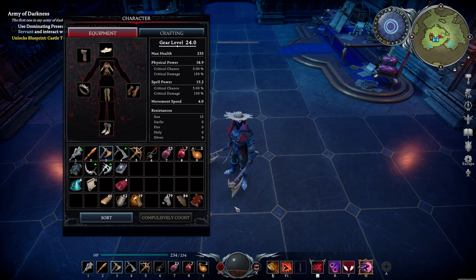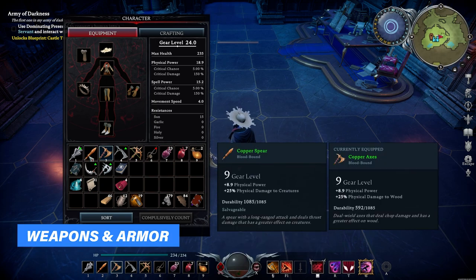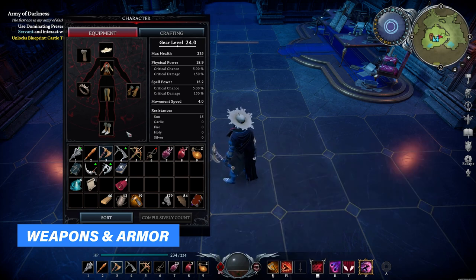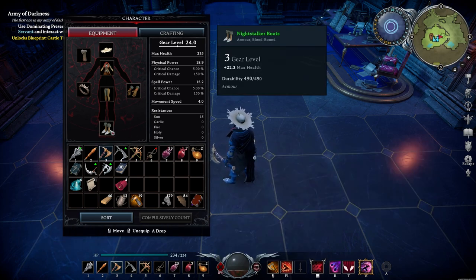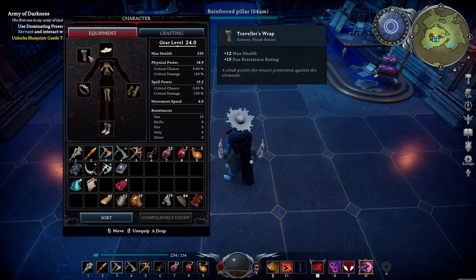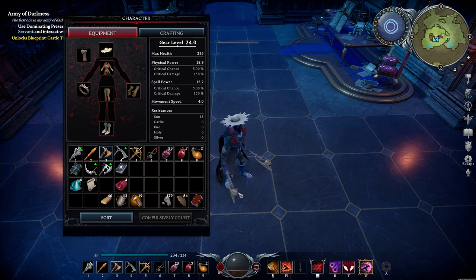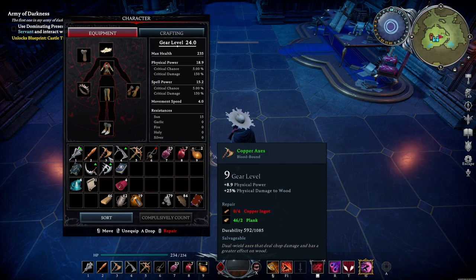This is exactly the build which I used for all the footage you're gonna see in the coming minutes. I worked with basic gear — I already have better gear but for the sake of this video I want to show you that this works very well. So gear level 3 Night Stalker armor, a simple bone ring, and also a straw hat and traveler's wrap. You can tell we have a pretty low gear level.